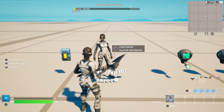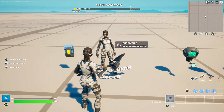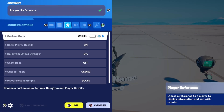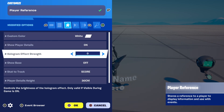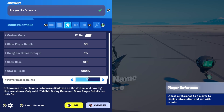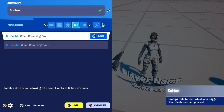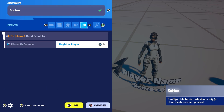Next, how to let a player check their rank points. Place down a player reference device with these settings: custom color whatever you want, show player details on, hologram effect strength 0%, show base off, stat to track score, and player details height — I think 30cm is best. Now place down a button and put the interaction text to check rank. Then go to events and put on interact send event to player reference register player.